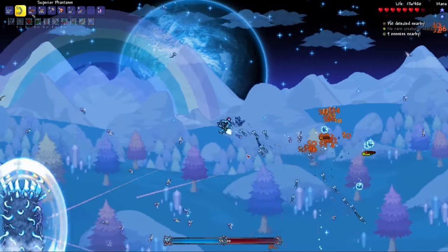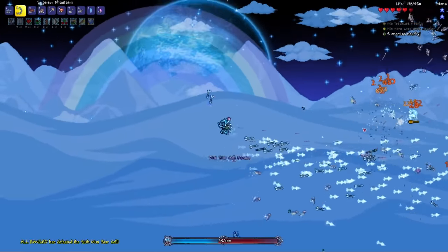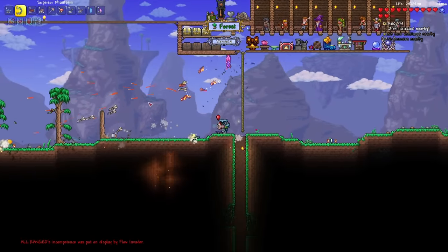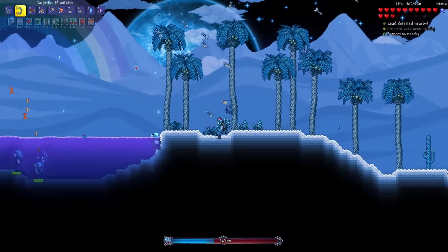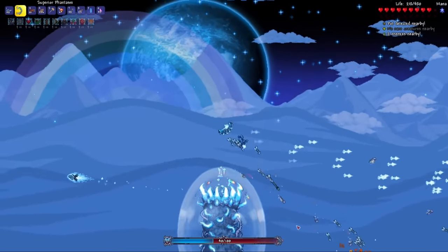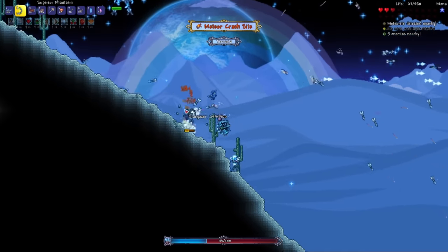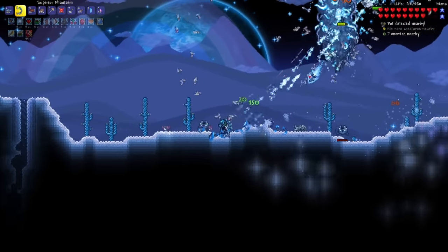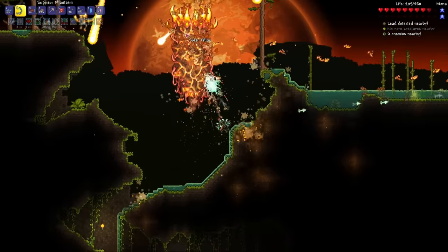I think for the Moon Lord fight I'm going to be using the Phantasm. Look at the amount of arrows that come out — oh, I'm dead. I haven't used the Phantasm in such a long time so I don't really know how it works. But since I have so many bows, I guess it copies all of that, so it shoots out more phantom arrows. Wait, even when I'm dead — oh my god. Okay, Stardust pillar is done. One left to go.